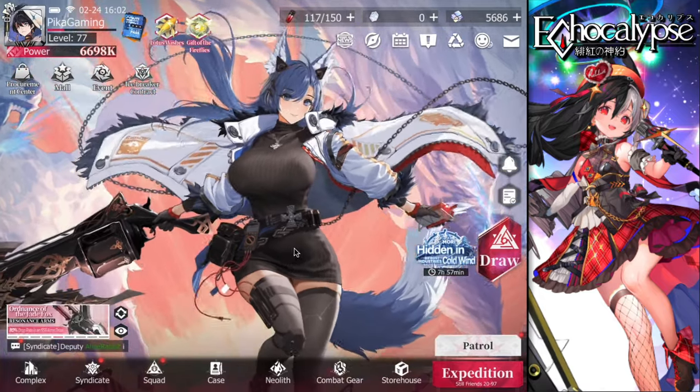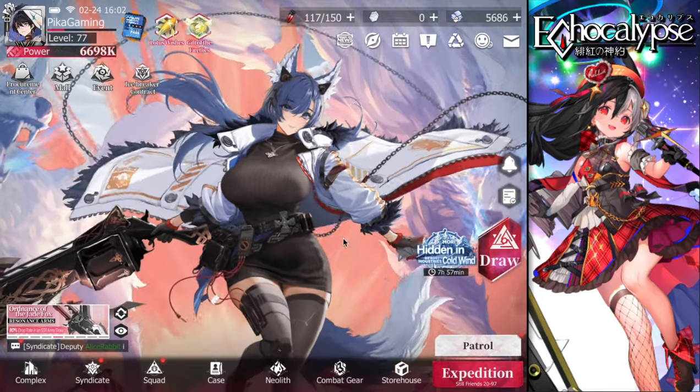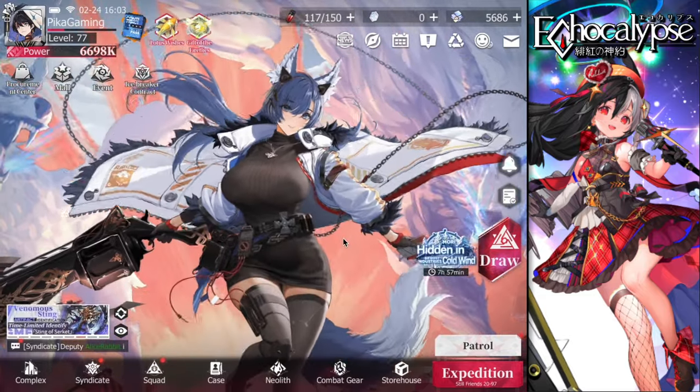Dorothy is a must-have — I repeat, she is a priority when her banner drops, go and summon for her. If you enjoyed this video please like and subscribe, and as always, stay frosty, peace.